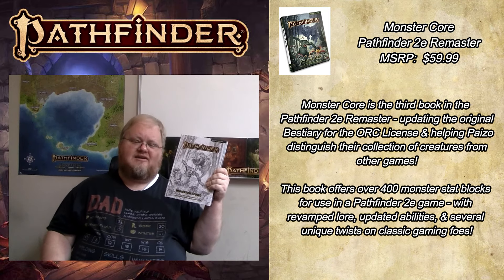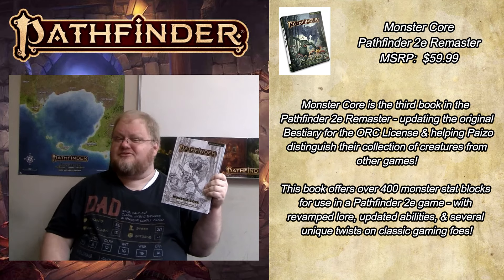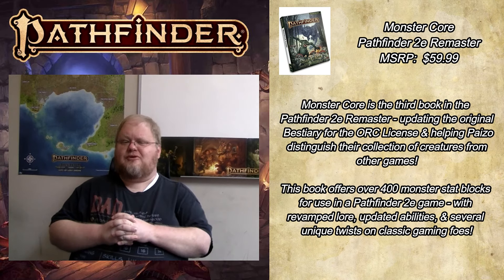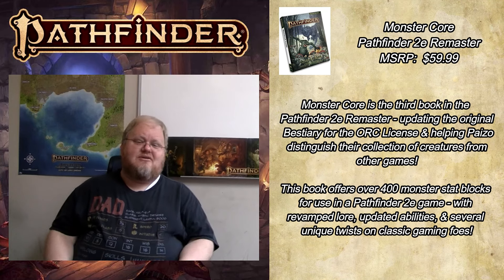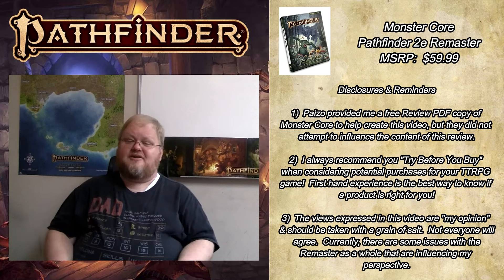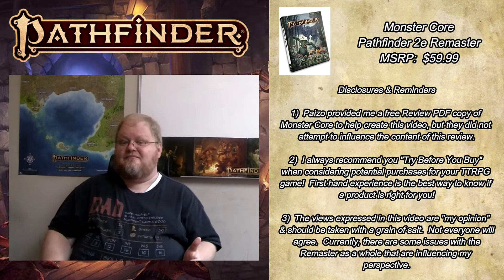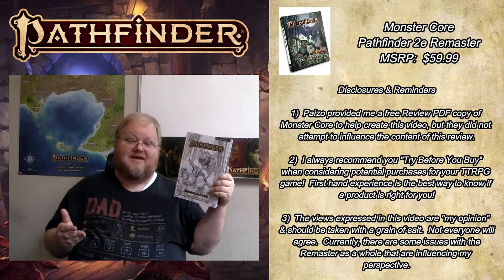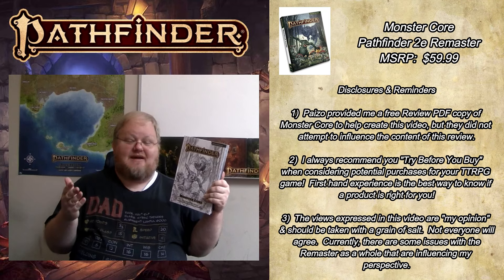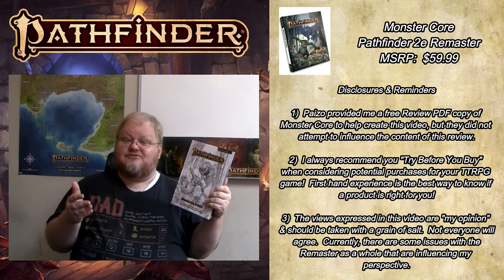The MSRP for this book is $59.99, it comes in at 372 pages, and according to the back cover has over 400 monster stat blocks for use in your Pathfinder 2e game. Paizo sent me a review PDF copy of the Monster Core to help me in making this video. I was waiting for the physical copy to come in before making this video, but I've been able to study this product for a couple of weeks thanks to that reviewer's copy. So thank you, Paizo, for sending me the review PDF so I've had plenty of time to research, read, and prepare.